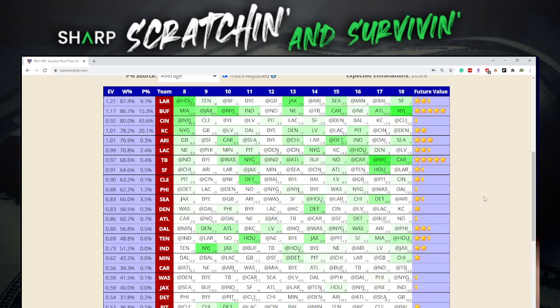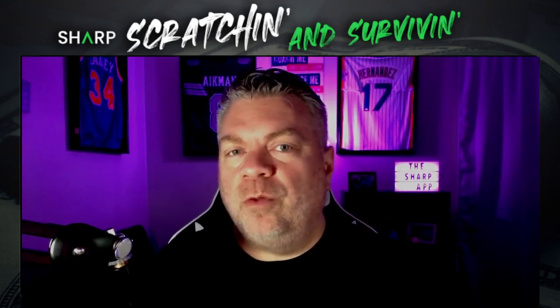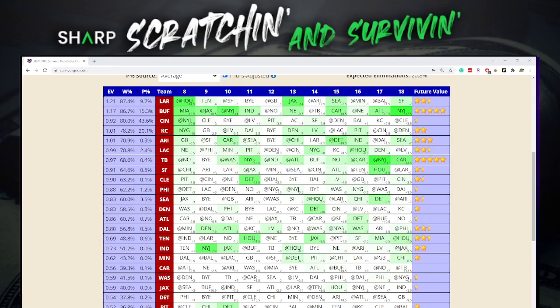I've got it sorted by win percentage, and the top team is the Rams. If you were with me last week, I wanted you — if you had the Rams left in a small pool — to save the Rams and take Tampa instead. Because this week you were going to get that leverage over the rest of the field. And we see that now, where only 9.7% of entries in pools can take the Rams. Why? Because a lot of people have already taken the Rams.